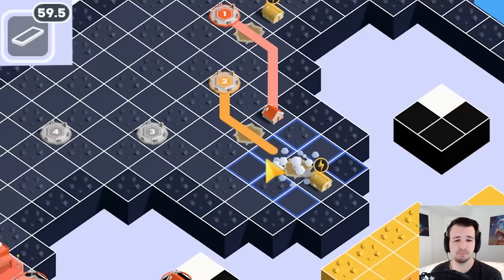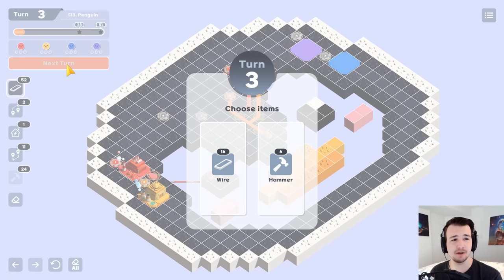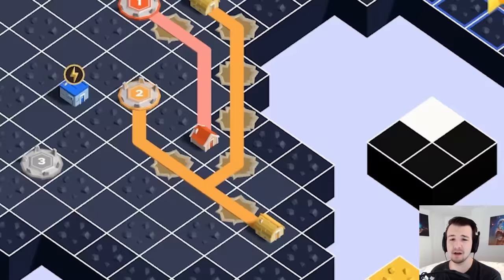It's going to get overwhelming pretty quickly because there's 51 turns and we're only on turn two. Now I get another option — I could choose hammers. You may notice that not all tiles are created equal. Some are smooth; the bumpy ones are covered with rocks and need to be destroyed by hammers in order to go over with wires. The blue power plant has a three, and I could connect this blue house to the three.